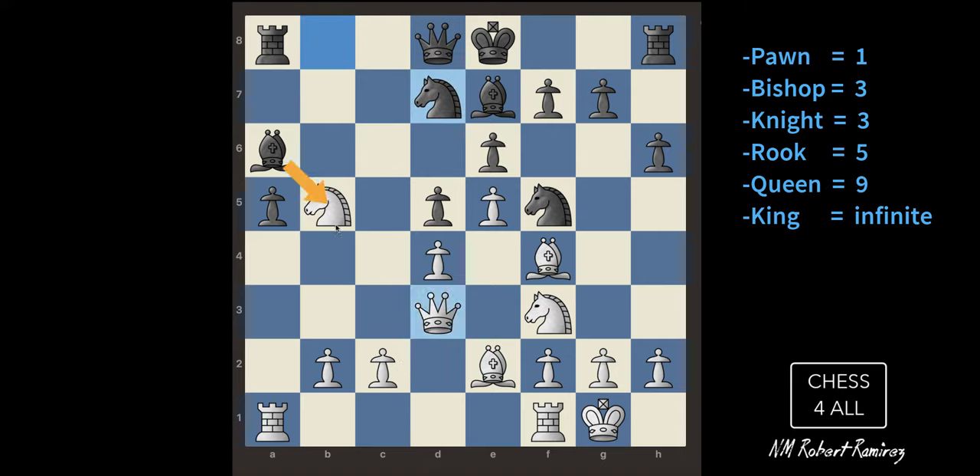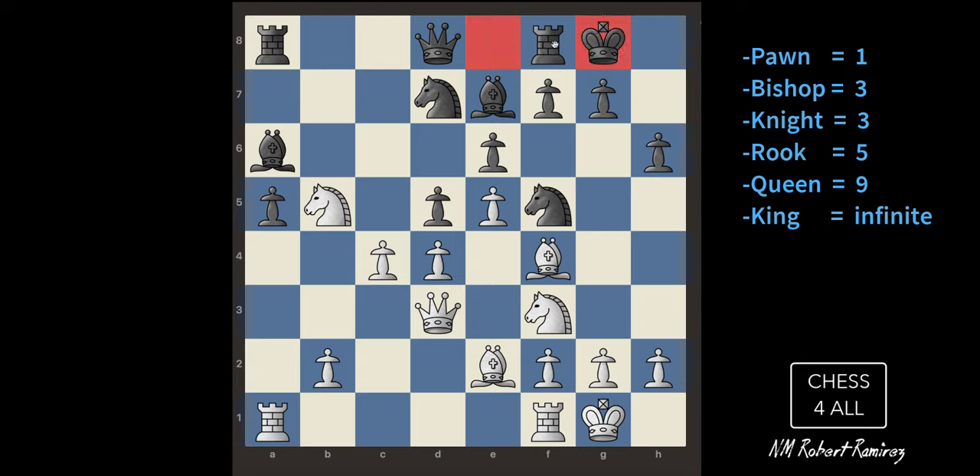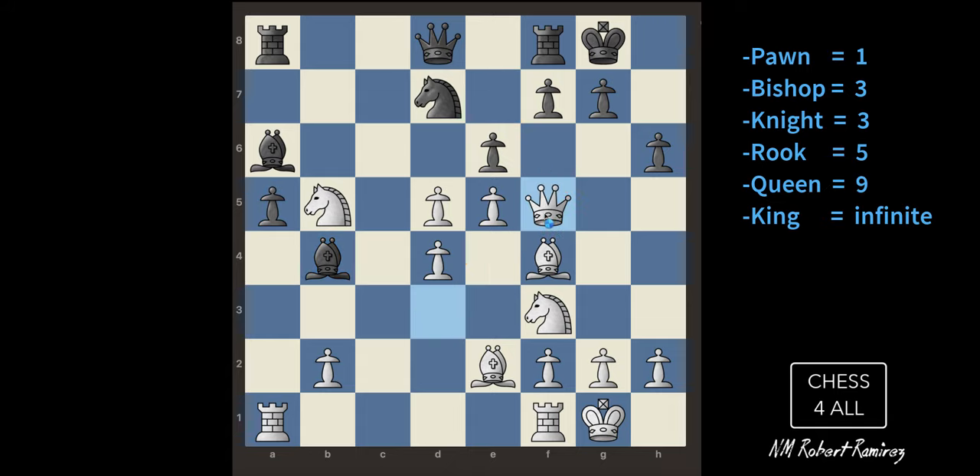I'm going to take this pawn too. The bishop could have taken me, but that would be a fair trade since my queen takes right back. I'm moving more pawns now because I need to make my way up to attack. Notice how he castled as well — his king moved and the rook went over it. Now maybe it's time to take this pawn.